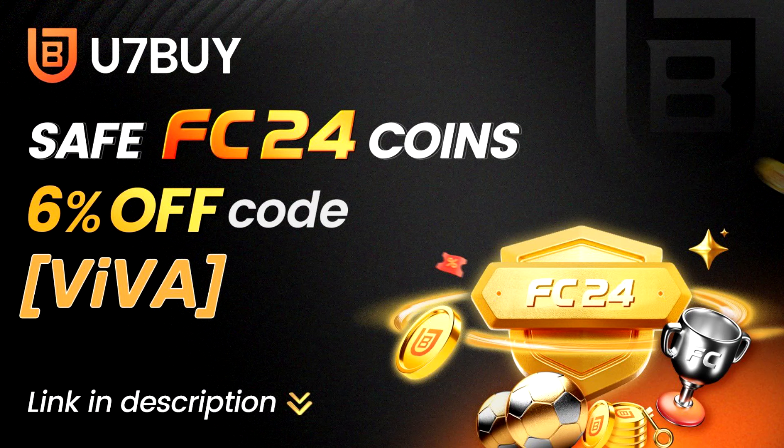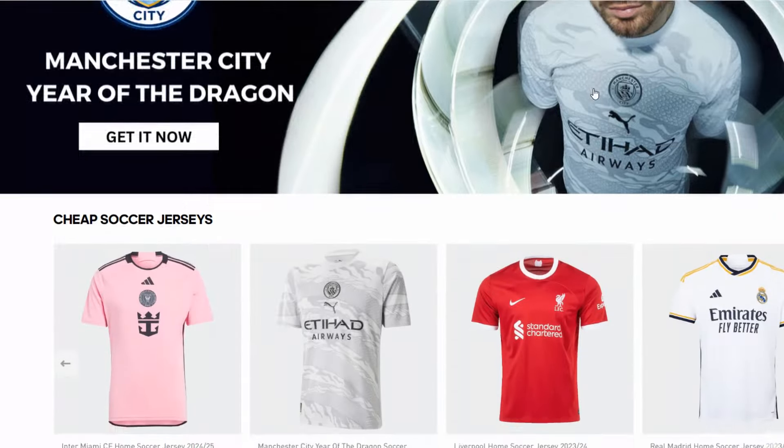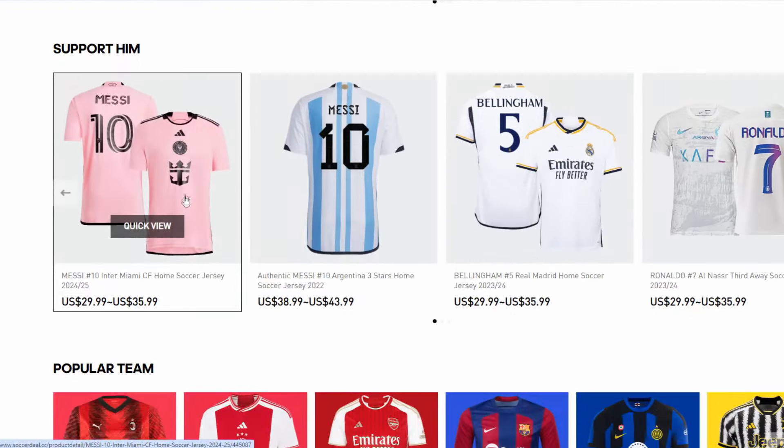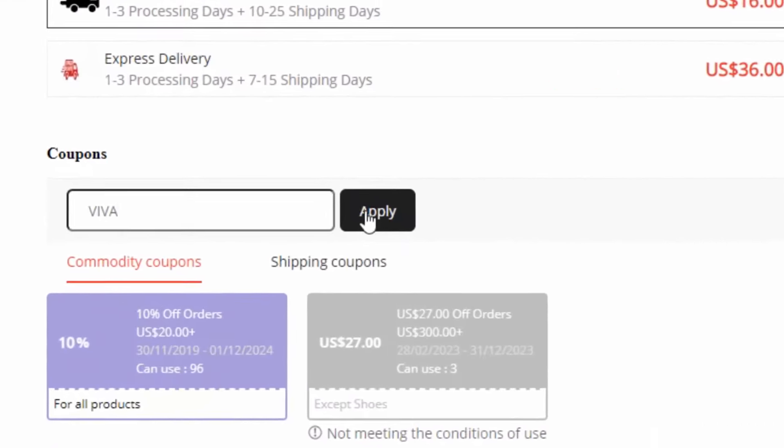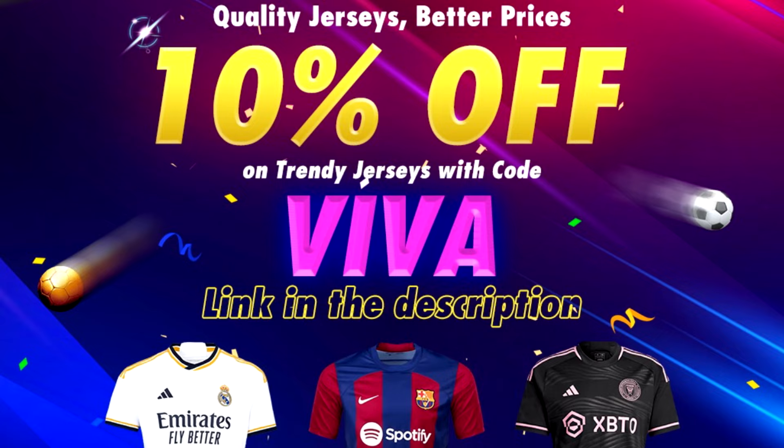Click the link to watch it all in the description. If you're a big fan of football shirts and you want to buy one for yourself or give it to a friend, go to Soccer Real Shop. There's a link down in the description — with the code VIVA you receive a big discount or free shirts when you buy shirts here.